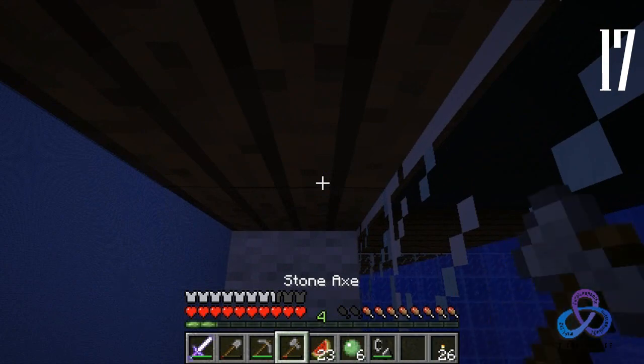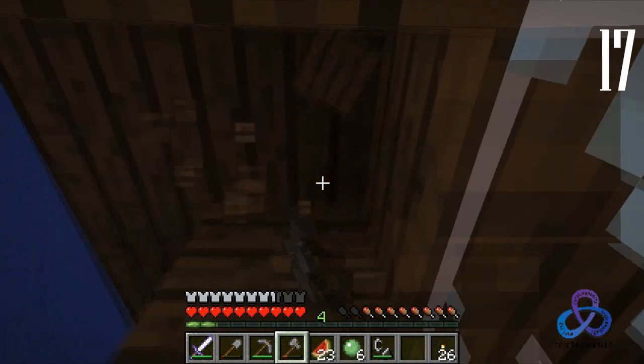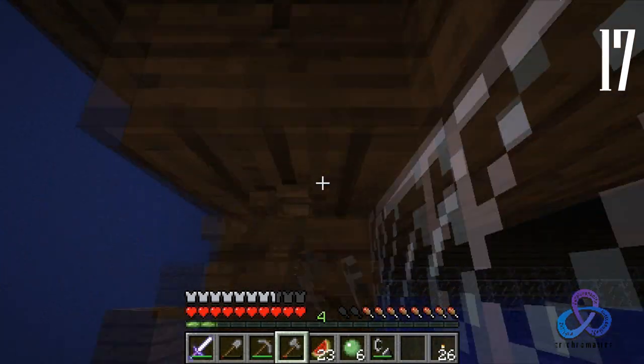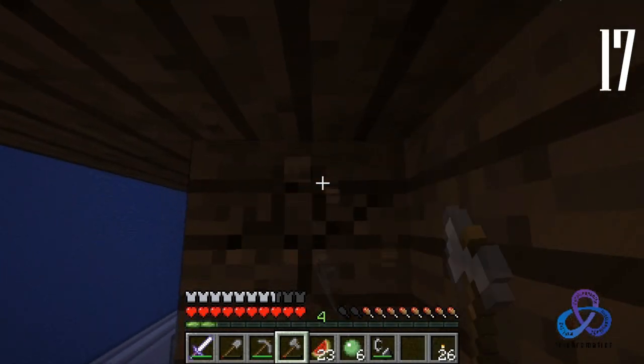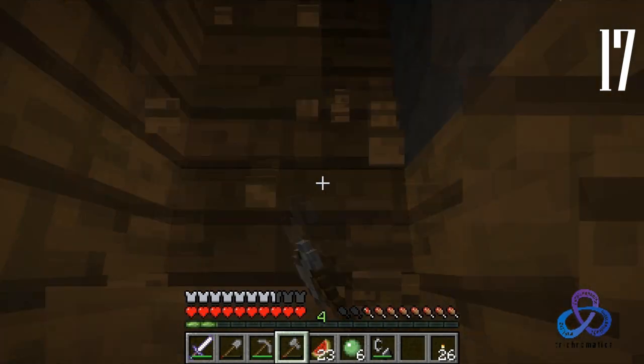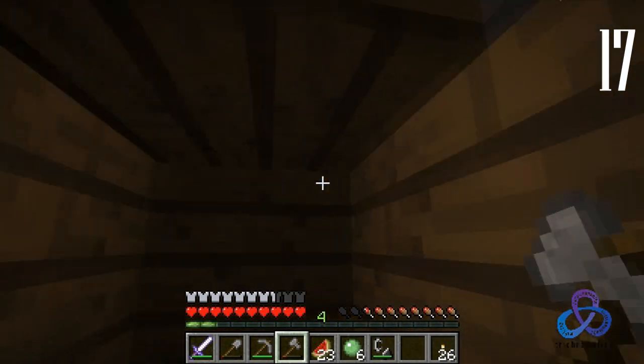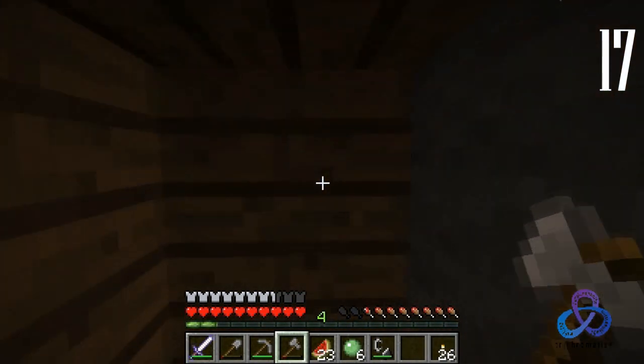There's a mob right above us — that means this whole top of this thing must be filled with mobs. I can see death and destruction. Oh — there's a skeleton spawner right there! Where? Right here. Oh. That's not good.